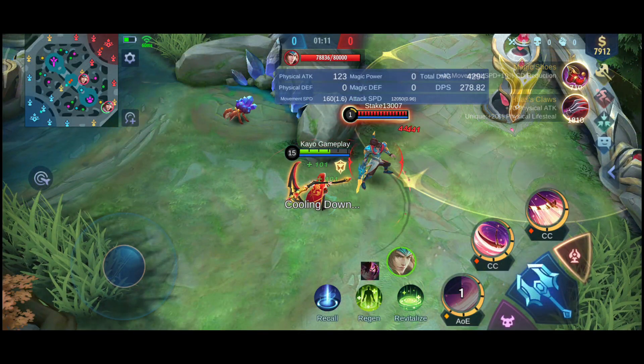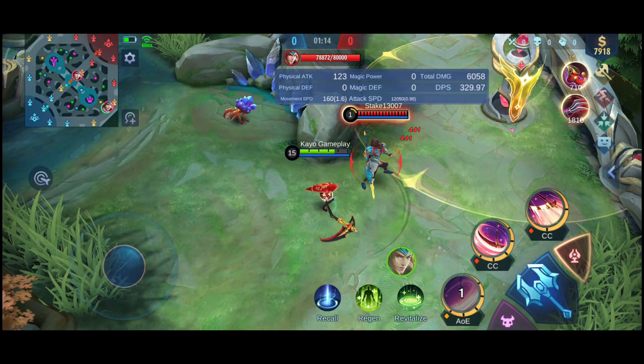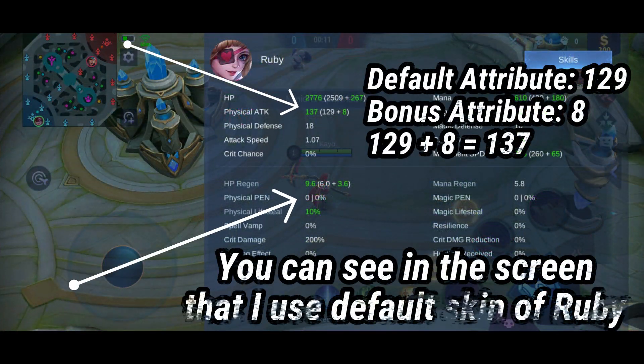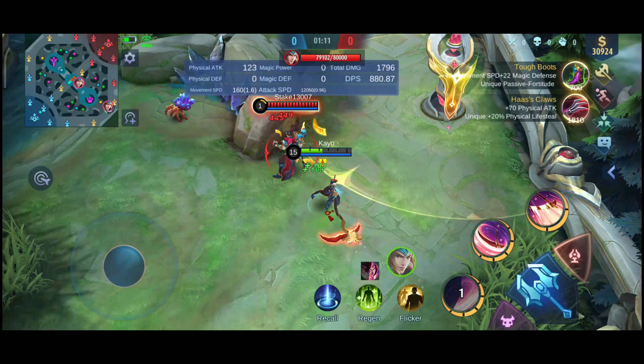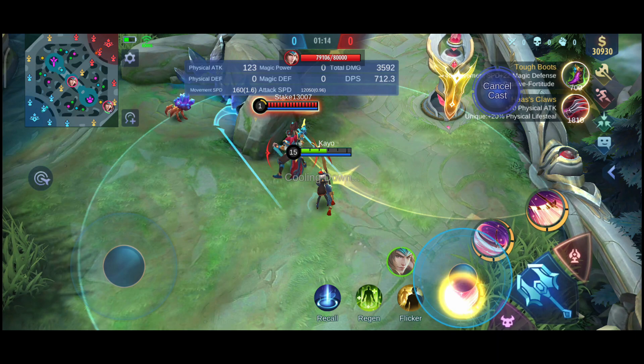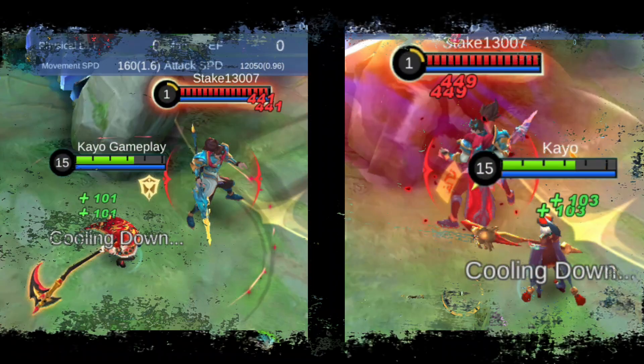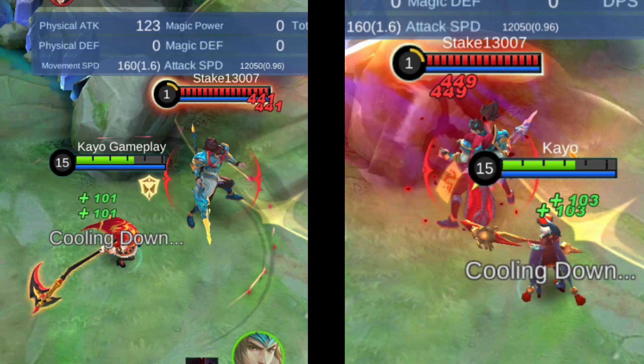And this is the lifesteal of no skins. I use magic emblem here so I won't get any additional attributes that would give me a wrong outcome. Here are the attributes of my account that has skins — even using the default skin of Ruby, I still get the additional 8 physical attack. The default 129 plus the bonus 8 is equal to 137. The lifesteal with no skin is 101, and 103 lifesteal with a skin.